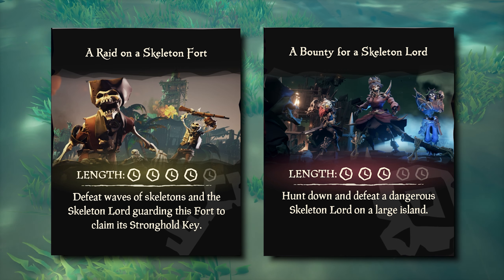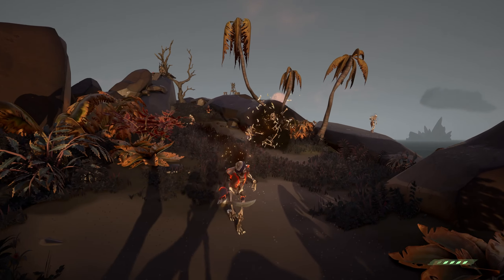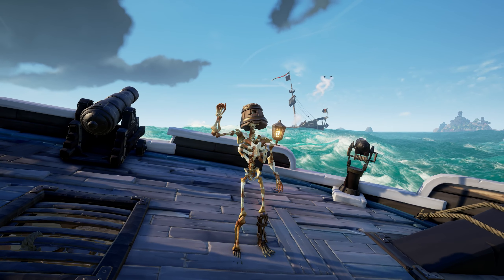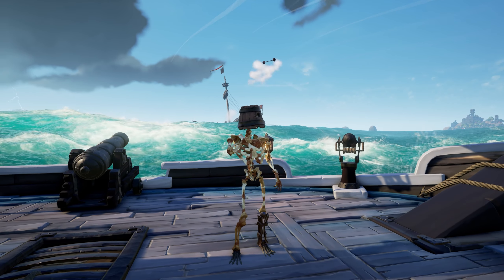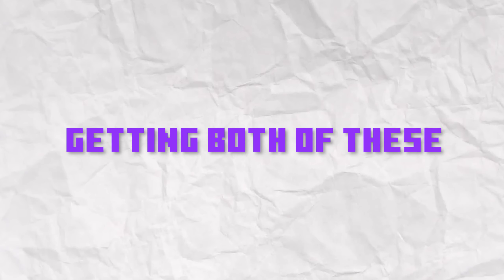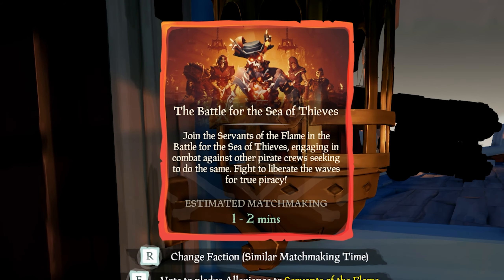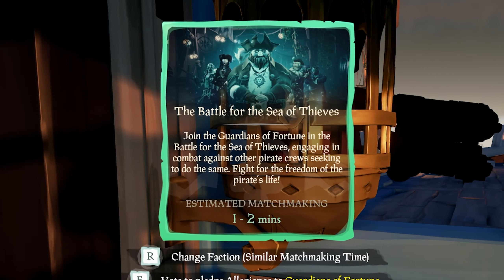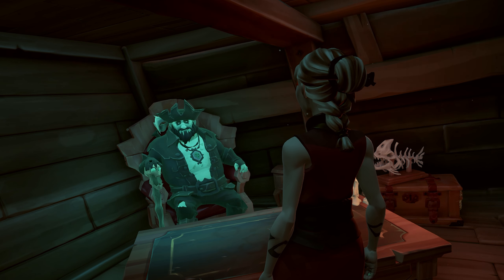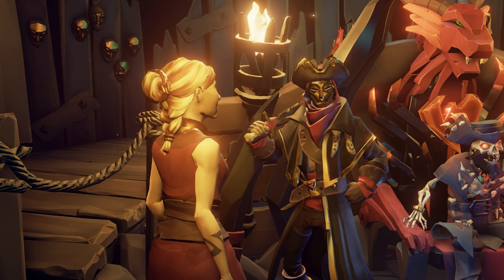I highly recommend taking advantage of Skeleton Fort Raids or Skeleton Lord Bounty Raids to work on these, since they will both allow you to get to a lot of skeletons and Skeleton Lords very quickly. Two of my favorite throwing knives in the game so far are the PvP faction ones — the Servants of the Flame Throwing Knives and the Guardians of Fortune Throwing Knives. Getting both requires a pretty similar process: get to rep level 50 in Servants of the Flame or Guardians of Fortune respectively, then head down into Athena's Fortune to purchase from the Pirate Lord for the Guardians knife, or head to the Reaper's Hideout and talk to the NPC there for the Servants one.